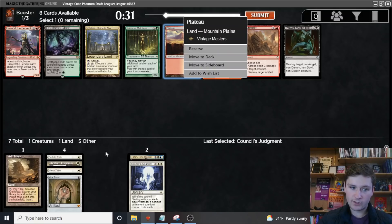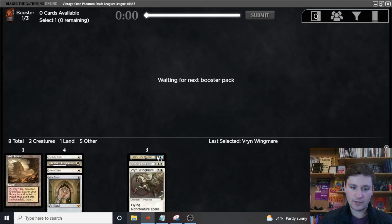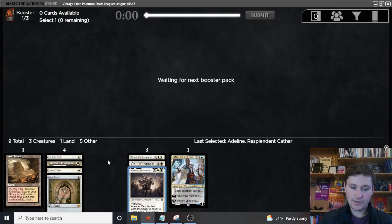There's also Plateau if we wanted to go red-white and a Braid, but Vryn Wingmare is very, very good. And also, if this comes around, that's a good sign Thalia may as well, in which case I think we're cutting this. The one white card did wheel. Now do we see Thalia in the next pack? Actually that pack didn't really have any great white cards, so we're not going to wheel anything. If Skullclamp comes around that'd be awesome, but very unlikely.